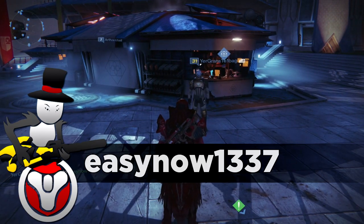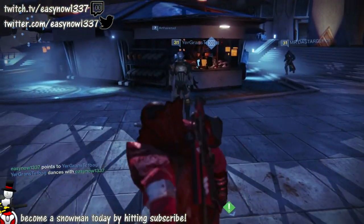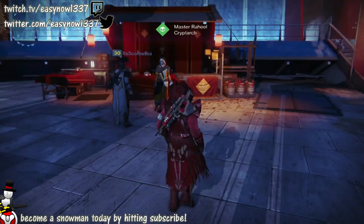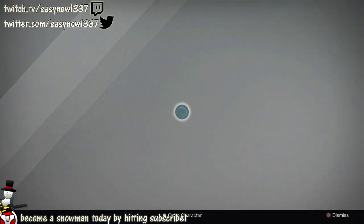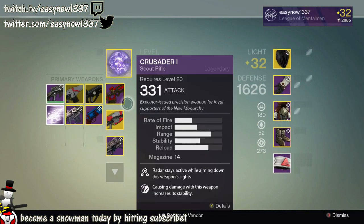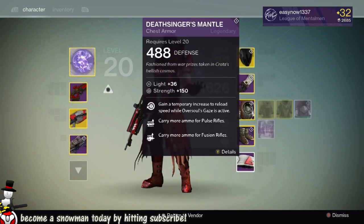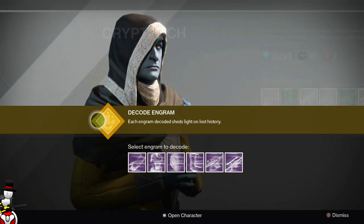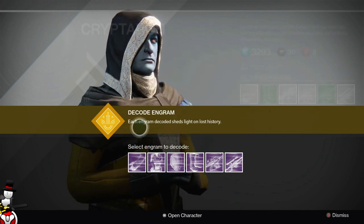Welcome back guardians to another Destiny video. Today we are going to be opening 10 legendary engrams, even though I only have nine at the moment - I'm hoping I will get an extra one from leveling up my cryptarch. We've got one primary, two secondaries, one chest, two feet, two arms and one headpiece. Hopefully we can get around one full level, maybe get another package with an extra legendary engram.